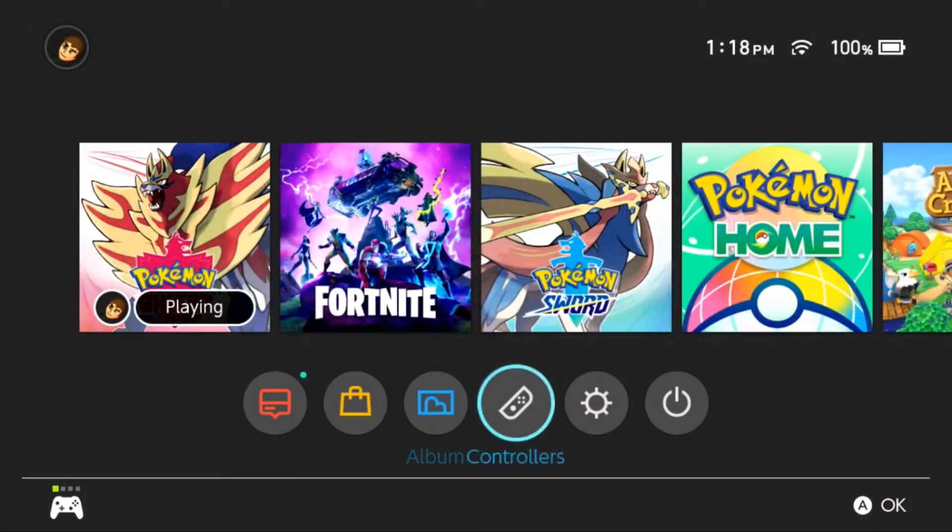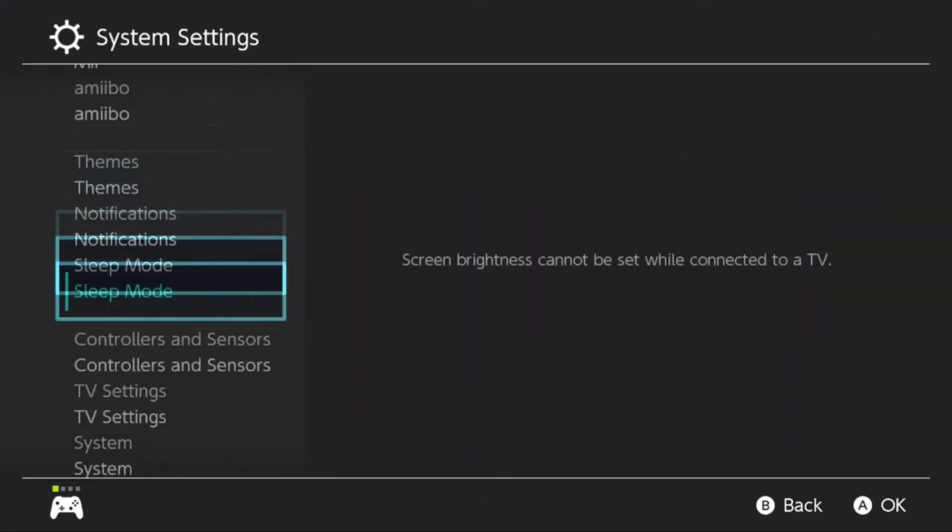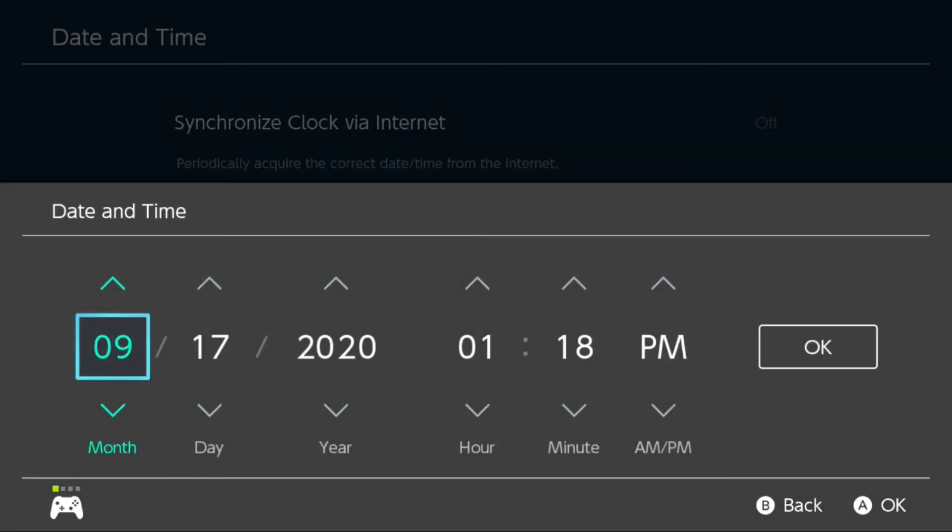Feel free to fly on over to the Tower of Waters in Challenge Beach and go to your Switch System Settings and change the date and time to September 17th, 2020.